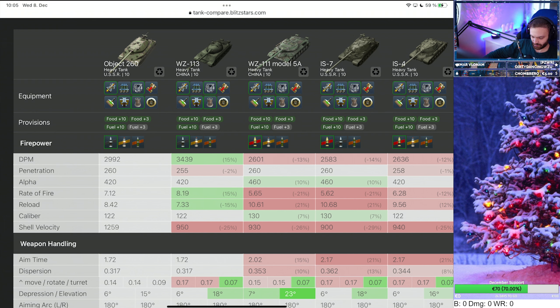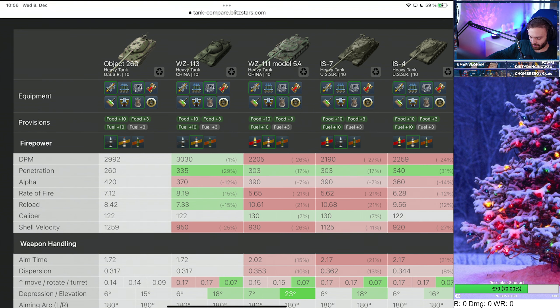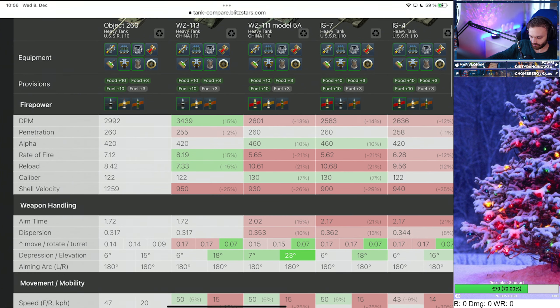When it comes to penetration on standard shells, the 260 is pretty standard — not much difference across these tanks. With HEAT it has 312 penetration. The 113 has the best HEAT penetration. At 312 you'll sometimes struggle against turrets of tanks like the Maus, but overall you won't need it much since you'll be playing on the medium side due to the tank's mobility.